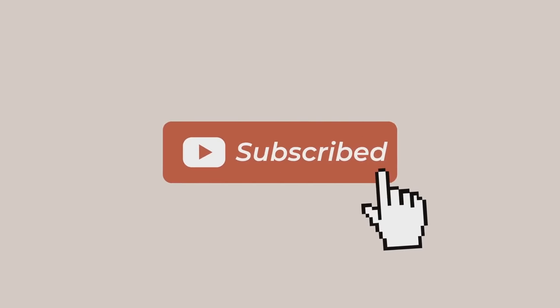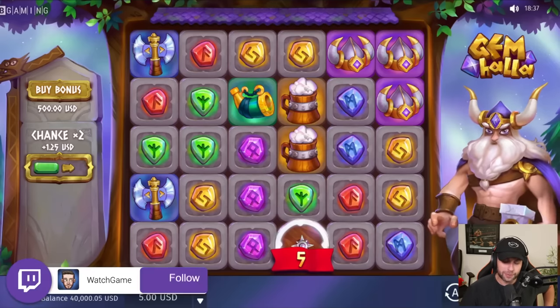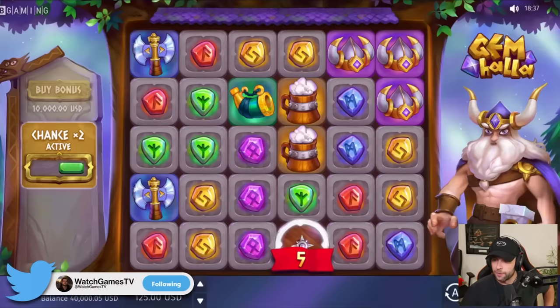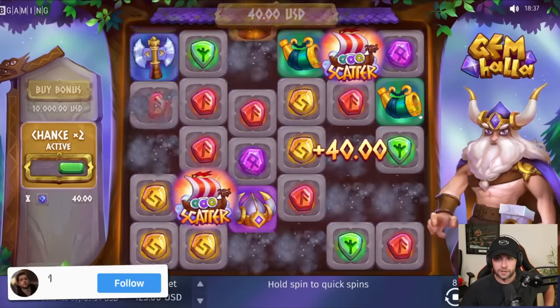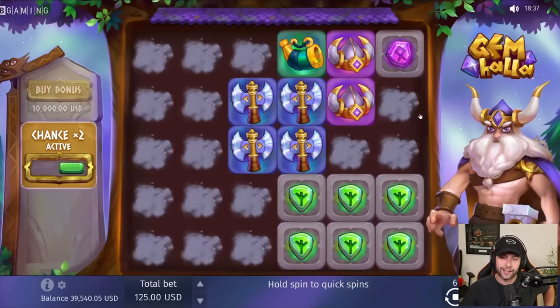The game looks alright. Let's start off with some spins so you guys can see the base game. Max bet is 300 — we might do those later, but let's do a hundred dollars. I did notice when doing these spins that a lot of scatters drop in, and I'm not sure if that increases your chance of getting the bonus or if they're just baiting you.